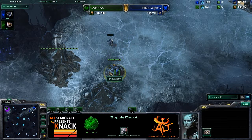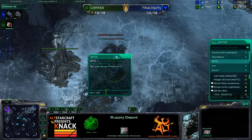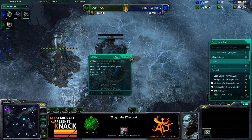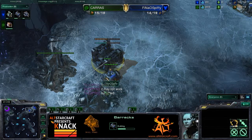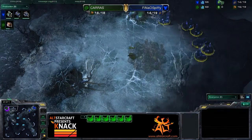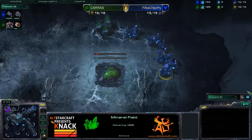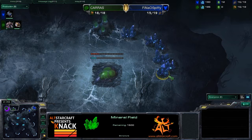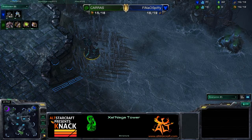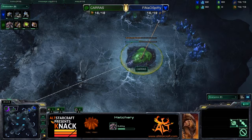You can't really get much further away on this map. This is actually a fairly large map, and it's not necessarily cross positions, but it's still pretty dang far, because you really have to cruise all the way into the center of the map to come around, because there are destructible rocks that block your quick passage. They can't go here, they have to go all the way up around the center. So it makes it just about the same as it would be in cross position - an interesting thing to note. Notice that Fina Ospifi is already gonna be working on a wall-off here. We'll see how that's gonna go for him.